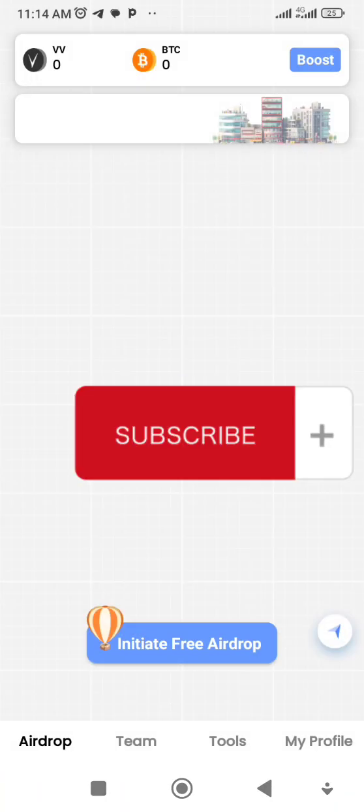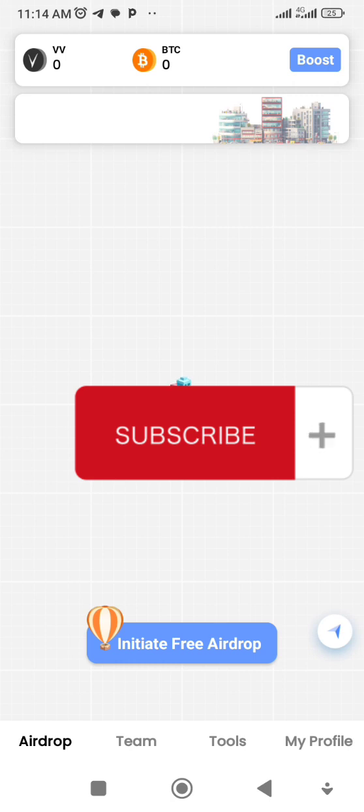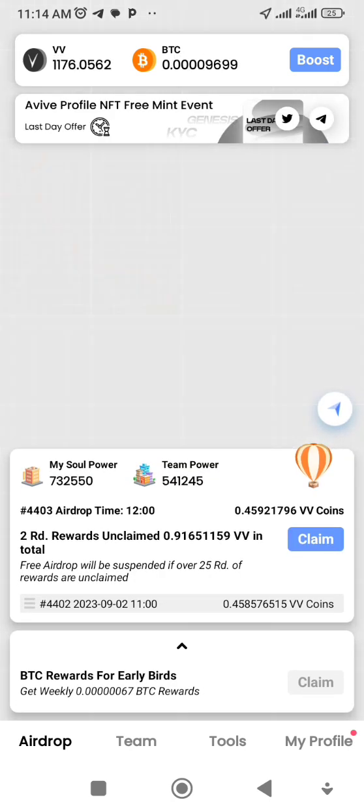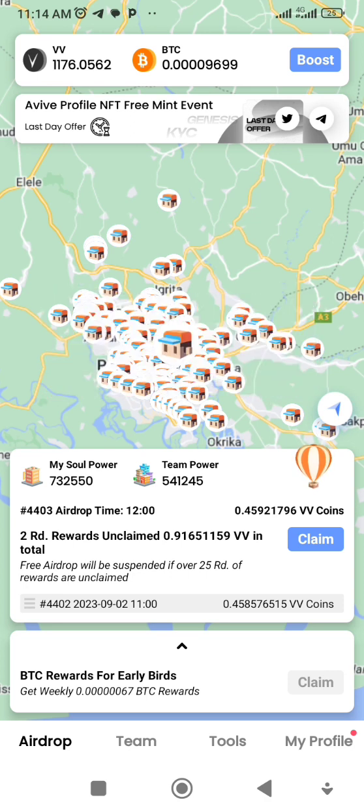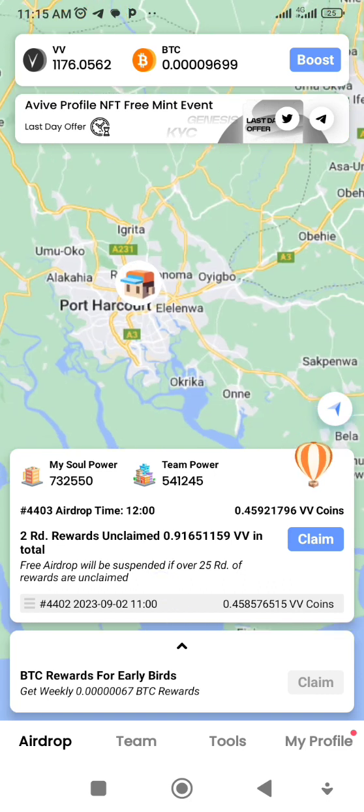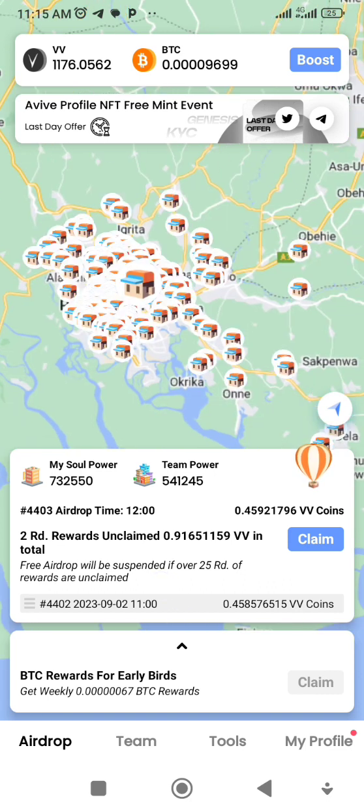Let me take you through Aviv and how to mint your profile — I think it's limited. So I'm just opening Aviv now. On Aviv, this is the interface — every 30 minutes, 40 minutes, or one hour you have to come back here, all these things will be filled up, and you just keep claiming the airdrops.